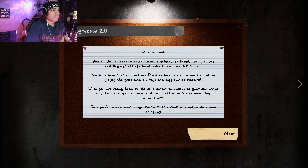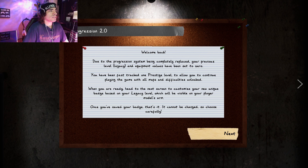Hello YouTube, welcome back. We are in the new version of Phasmophobia — first time getting into this since the reset. Welcome back to the regrout progression system being completely replaced. Your previous level, legacy, and equipment values have been set to zero. You've been fast-tracked one prestige level to allow you to continue playing with all maps and difficulties unlocked. Once you've saved your badge, it cannot be changed, so choose carefully.